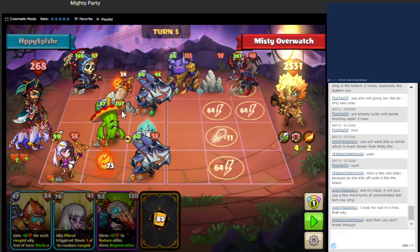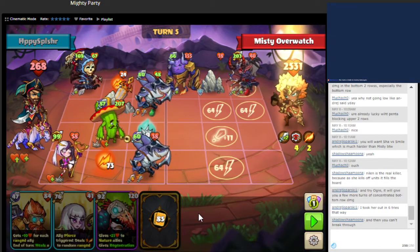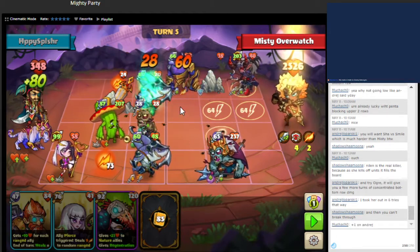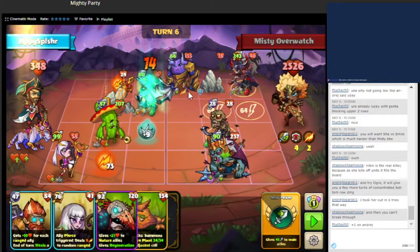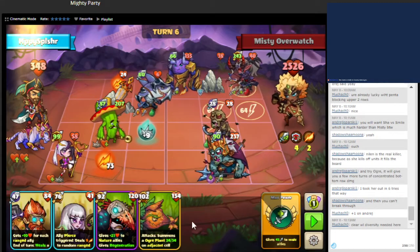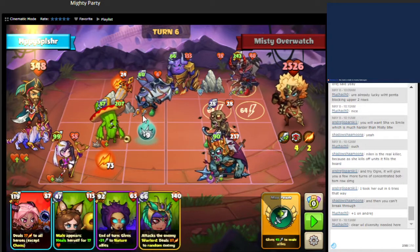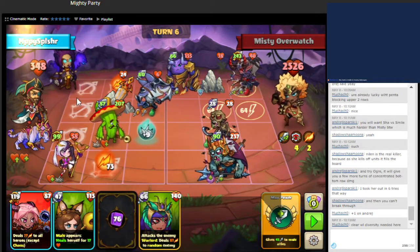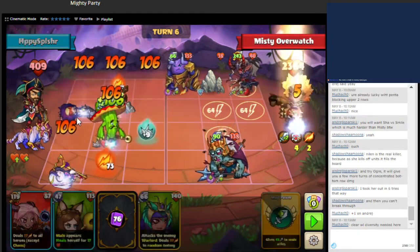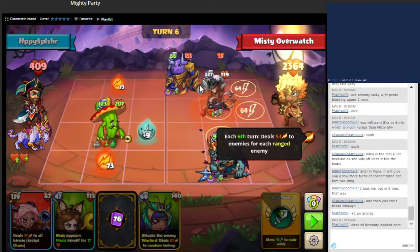Do you mean Ogre this turn, or Ogre for the next boss? This unit's going to die. Still need some flight units. We'll dig for a flight unit — if we can't get a flight unit, we'll see if we can get a range unit here. We got neither. We just got the range unit. The timer did kill our units because we had the range. That's fine.